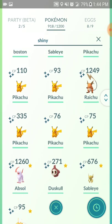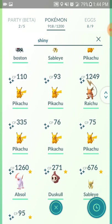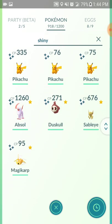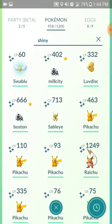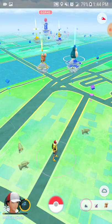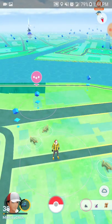I still need a shiny Shuppet, I still need a shiny Pichu, I still need a shiny Dusclops, I still need a shiny Gyarados. Shiny Poochyena is what I'm looking for right now, so that's what I'm gonna go do. Hopefully you guys enjoyed this quick little video — don't give up, guys!